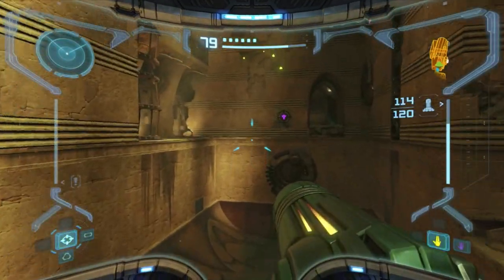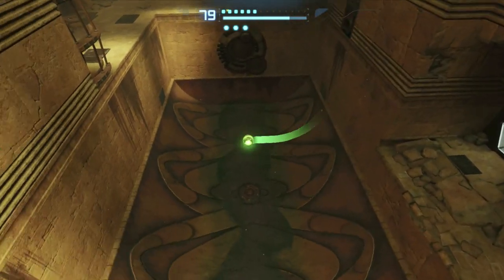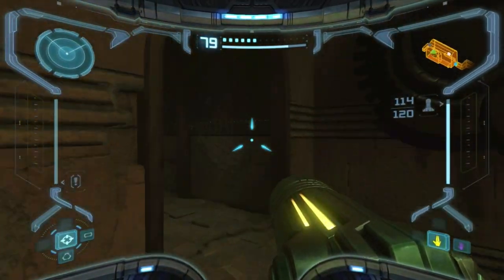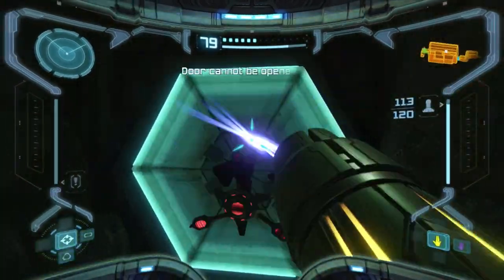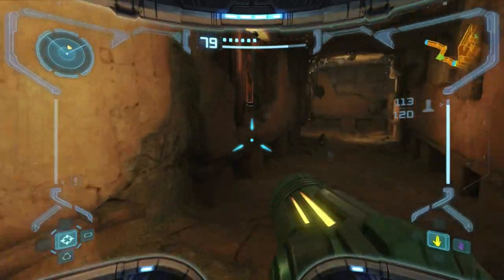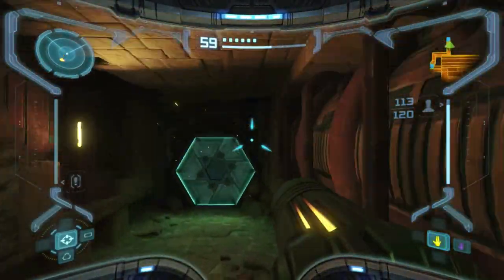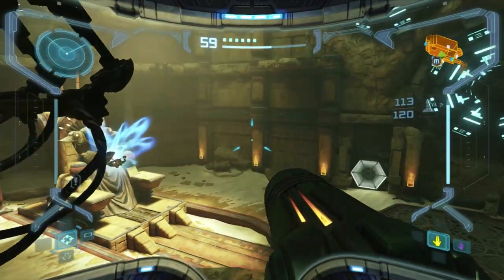Alright, that's it for this room — we do have to go back that way, so we have to boost again. Now we can cross through. Where's the door — this way? We've got some scarabs in here. Everyone, welcome to the Hall of the Elders.